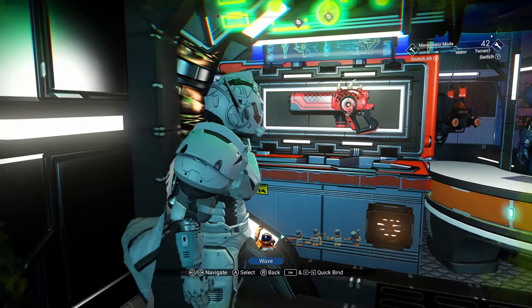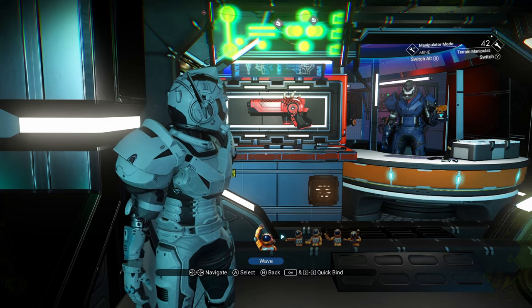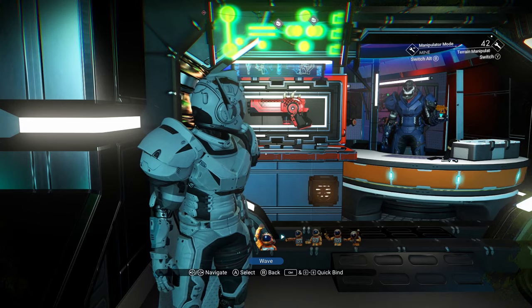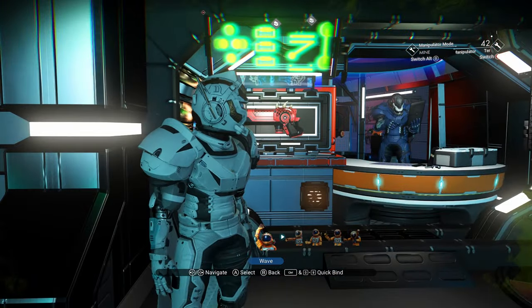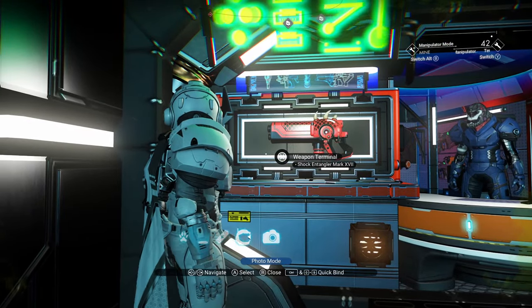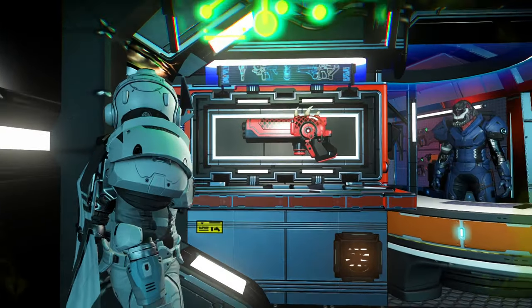There are a couple posted with plasma tubes and crystals, and plasma tubes and horns, but not in red. So it's a good find. I'm going to show you how to upgrade it, then quickly fly down to the planet so you can see it in first person, and then show you the glyphs at the end — which will be for the planet closest to the space station.